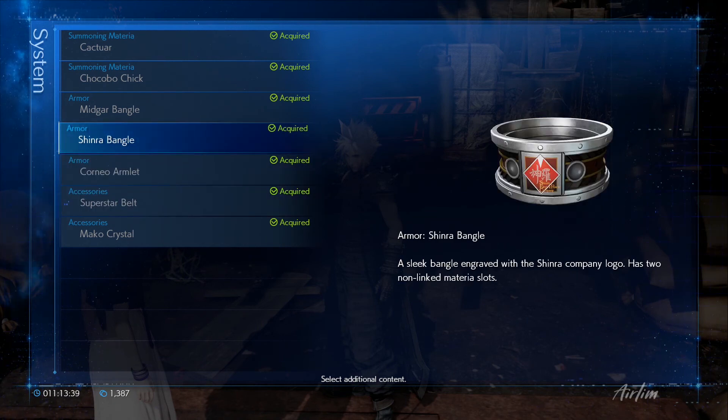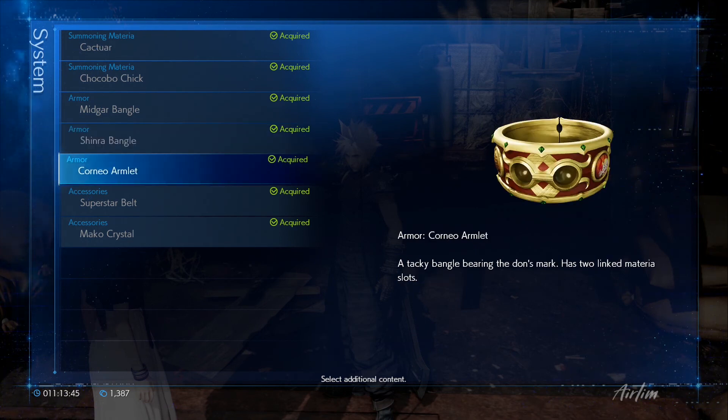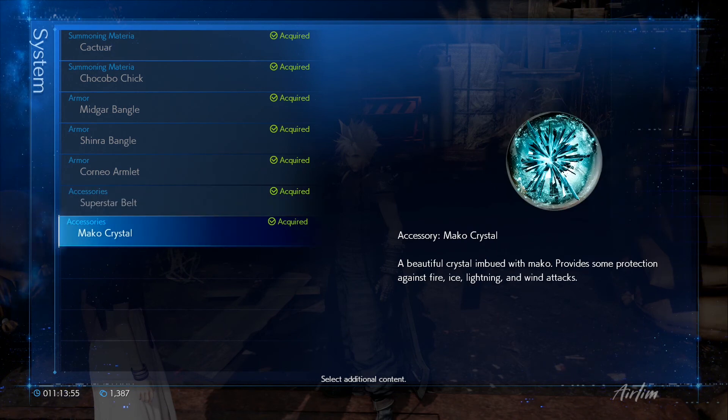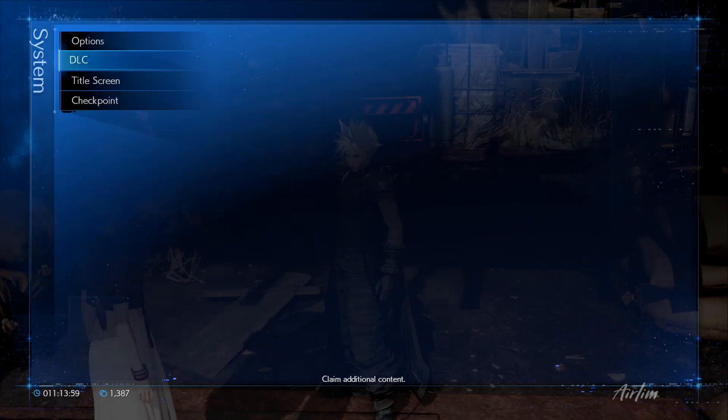So a sleep bangle engraved — the Chinooka Blaine has two non-linked materia slots, which will be interesting to see. And then this one is like bearing the Don's Mark, has linked two. This one might be quite good because it saves the wearer from death once per battle. And the marker one provides some protection against all of it. I think these are all going to be really cool.